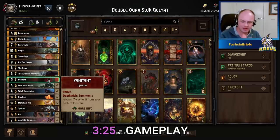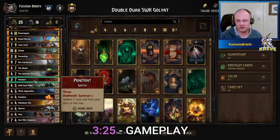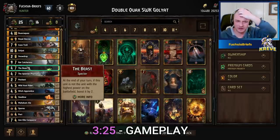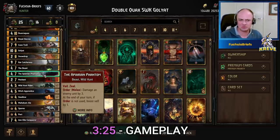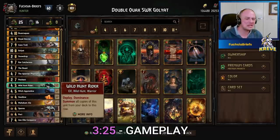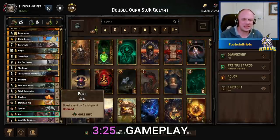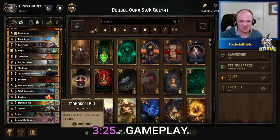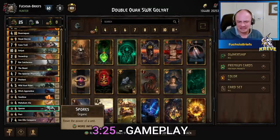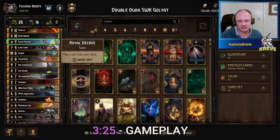We're playing Penitent — this will be the target of your other leader charge, guaranteed to pull one of these three. Play your Penitent on the melee row and it'll pull out your Rat Catchers for nine, or the Beast, or the Appearing Phantom — sensational engine pieces. Two Wild Hunt Riders for extra thinning, dominance shouldn't be a problem. Two Witch Apprentices — Sabbath shouldn't be a problem. Rounding out the mulligan fodder: two Swallows, two Mahakam Males, and a couple of specials.